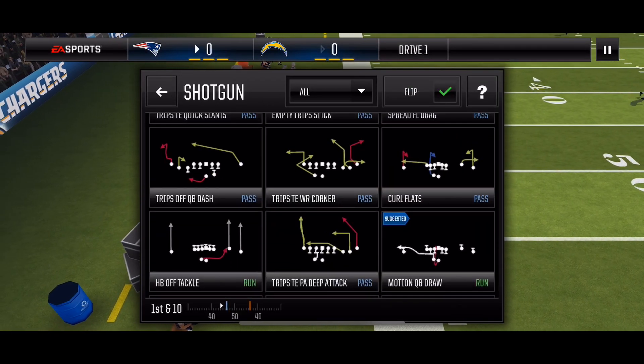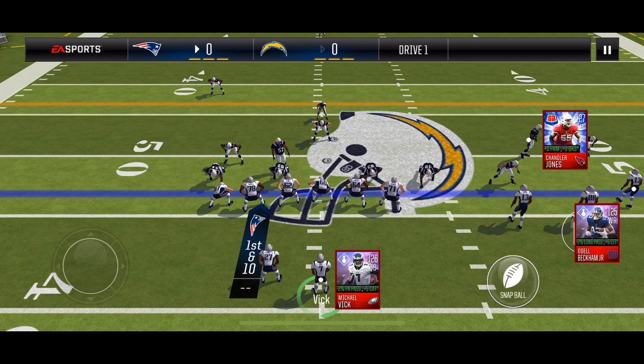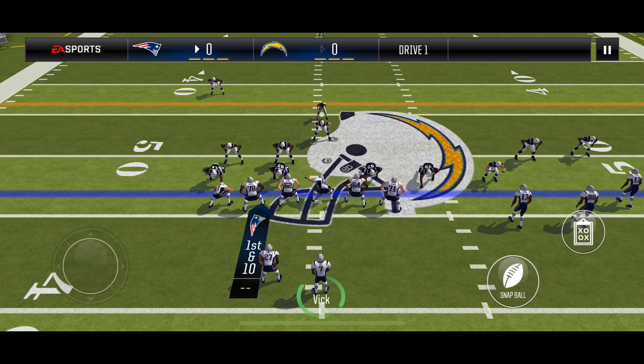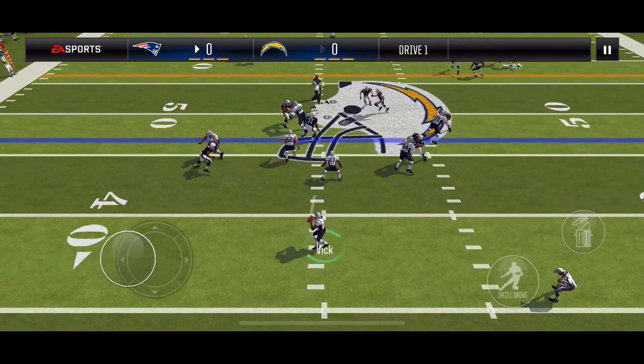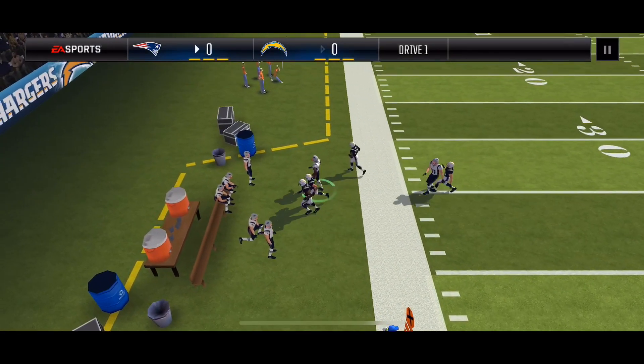Now going with PA Deep Attack Flipped — this is man coverage. I know that because that strong safety went to the line of scrimmage and that linebacker went inside. So my wide receiver one is wide open on a drag route, gets the first down, and I run him out of bounds.